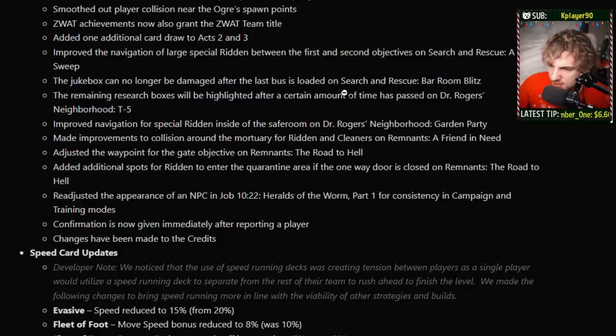The jukebox can no longer be damaged after the last bus is loaded on Search and Rescue Barroom Blitz. If the ridden were to take out the jukebox after the final bus is loaded, the ridden would swarm you rather than continuing to go after the jukebox. So if the jukebox is still playing music it'll be a lot easier to get to the jeep — basically a nerf on the difficulty of Barroom Blitz. Remaining research boxes will be highlighted on T5 now. And the waypoint gate objective on Road to Hell should stop people from hopping the gate to cheat.